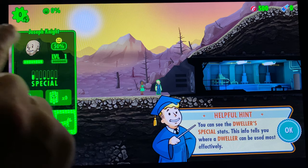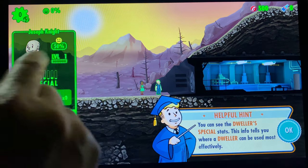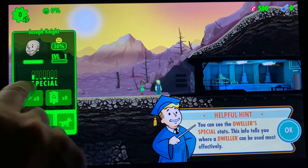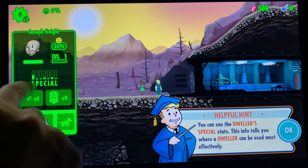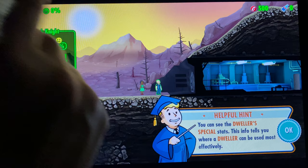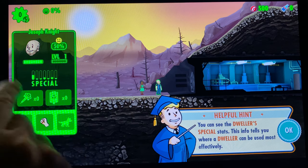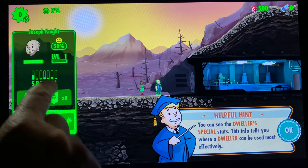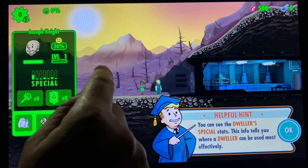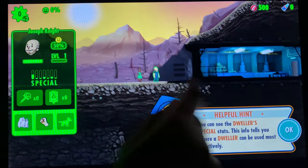You can see the SPECIAL ratings — those are important because each dweller has a specific job they'll be good at. S is for Strength, which is good for power generation. P is for Perception — you'll want those in water generation. E is for Endurance, general endurance. C is Charisma — if you put them in the living quarters, they'll get frisky. I is for Intelligence, used for labs like Stimpaks and Radaways. A is for Agility — you'll want those in the dining rooms. L is for Luck.